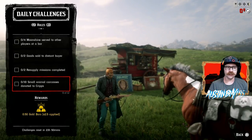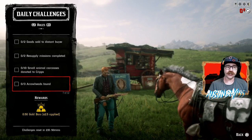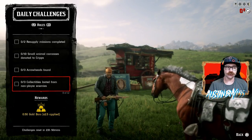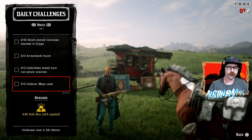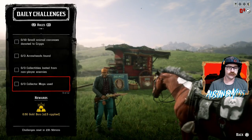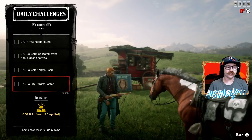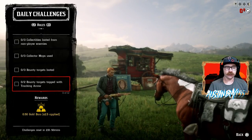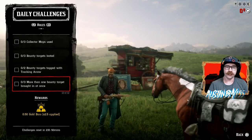So two pretty easy ones, and one that you're going to have to wait to try to get some squirrels and small birds. For Collectors today, we have Arrowheads Found, Collectibles Looted from Non-Player Enemies, and Collector Map Uses. You can use our method that we showed in our Making of the Madam Nazar video to just burn some maps and get that done pretty easily. And last but not least, for Bounty Hunters today, we have Bounty Targets Looted, Bounty Targets Tagged with Tracking Arrows, as well as More than One Bounty Target Brought in at Once.